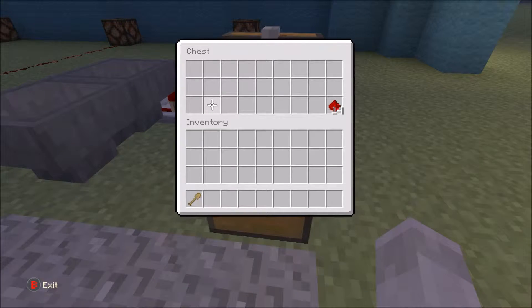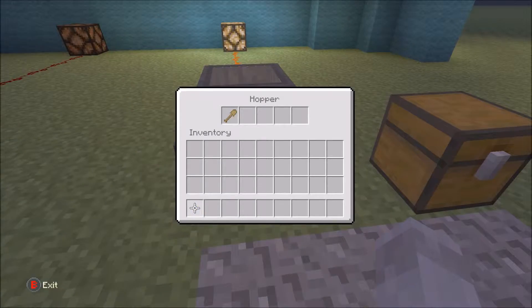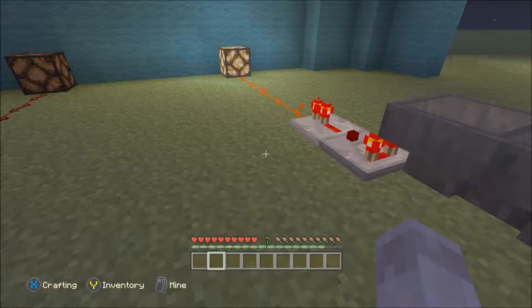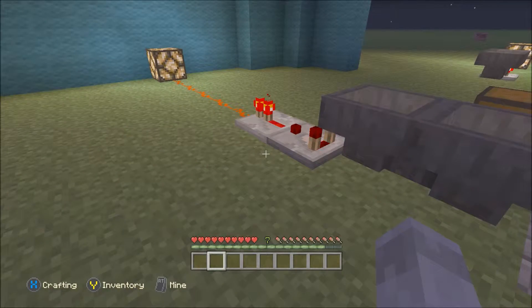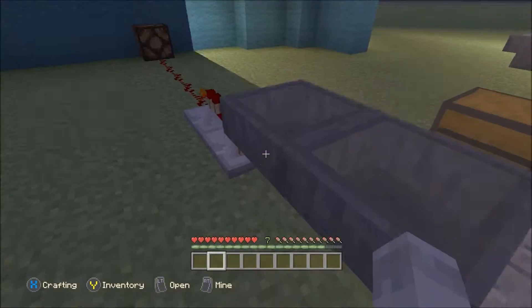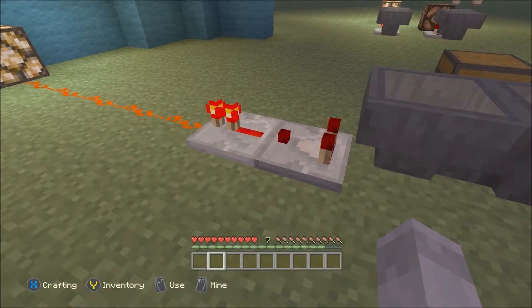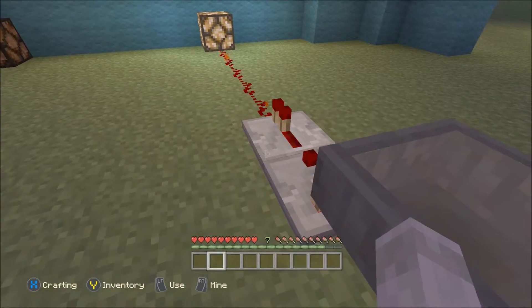It's so easy to use — you just need a non-stackable item. In this case I'm using a shovel. And as you can see, there you go, it's powered. Now the pulse is quite rapid and as you can see it'll pop in and out. That's creating a signal which you need to then use a comparator to transform into a redstone pulse.